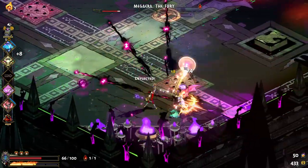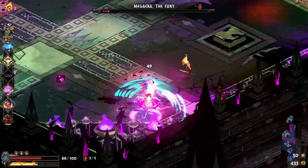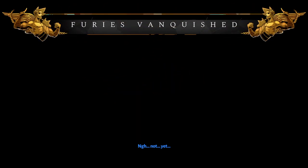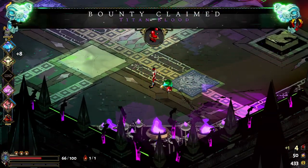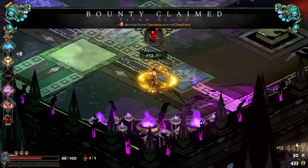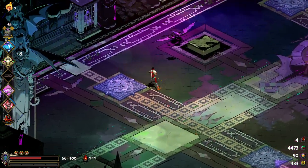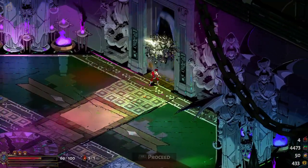Just watch out for the traps and keep moving. We got some Titan Blood - that's something you can use to upgrade your weapon aspects. And that's Tartarus done - we're going up to the next level.